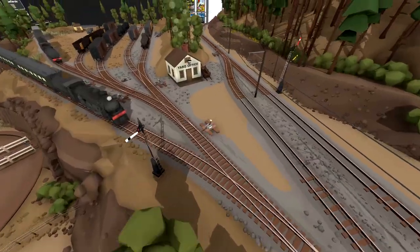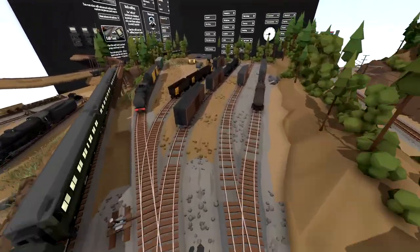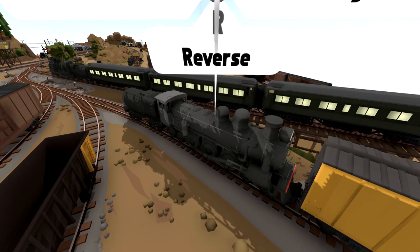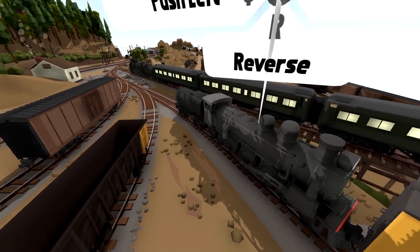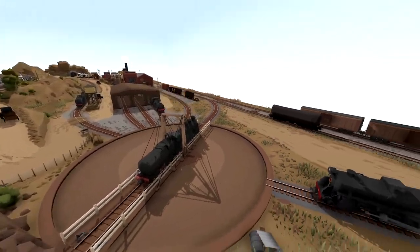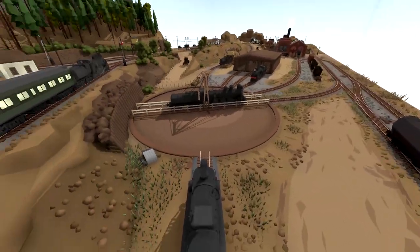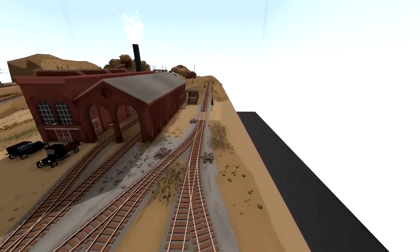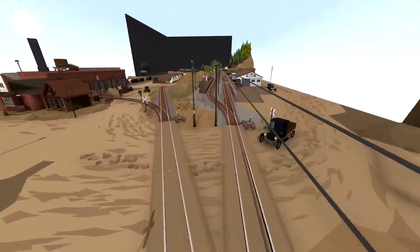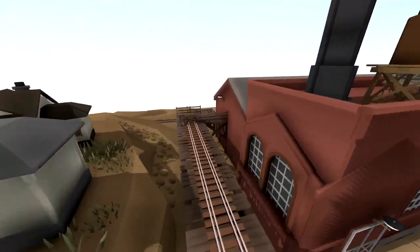Alright, so that is where we started right there at the Yard Office. We have ourselves a little yard right here as well. We have ourselves some little steam locomotives right here, and this one's actually ready to go. It can actually go on the main track as well. I don't know how we get these ones from down here onto the main track, but I assume if we bring it all the way around here — oh, we should be able to just do it that way. That's actually fantastic.